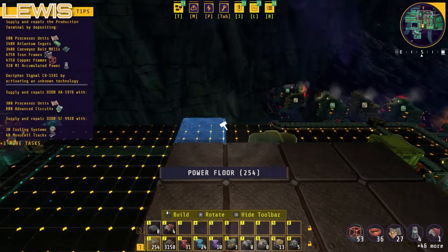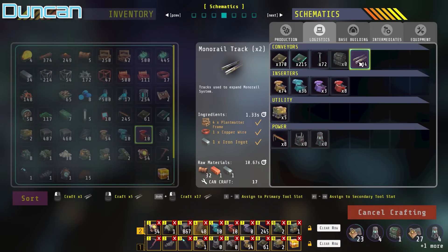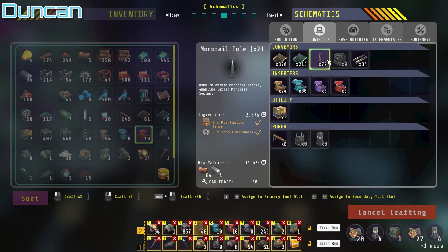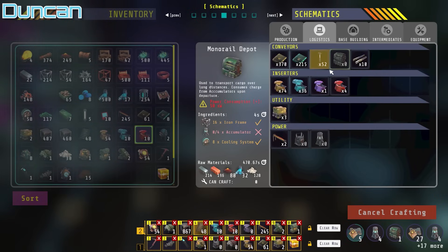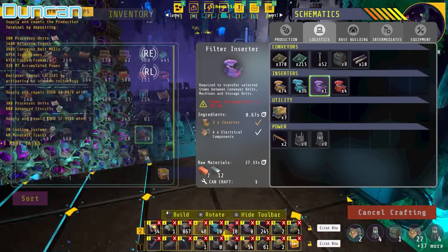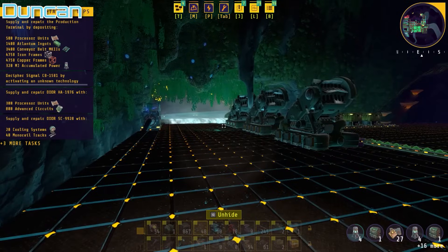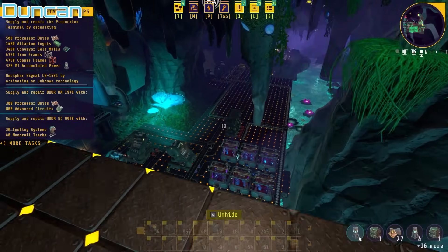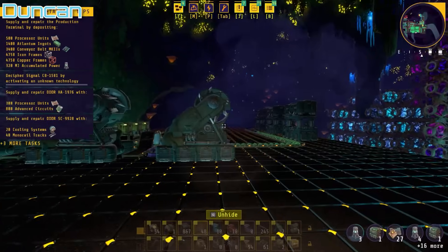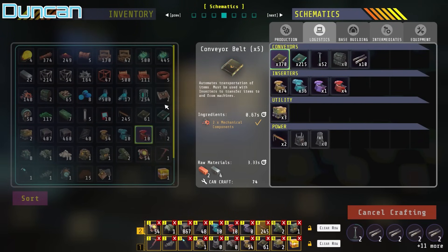Yeah, this looks tricky. Let's try it — build two of them. Tracks are used to expand the monorail system. Let's make a bunch of tracks and a few poles. Let's wait for that to craft. I guess you want to make two depots as well. I've got to make eight accumulators.